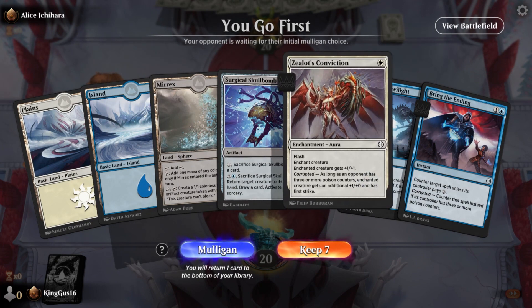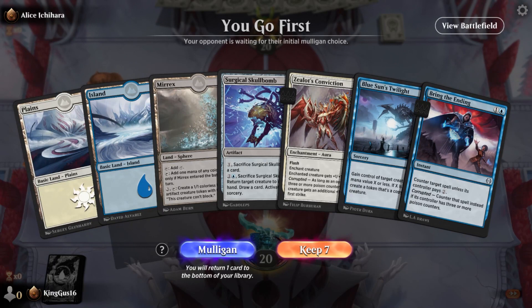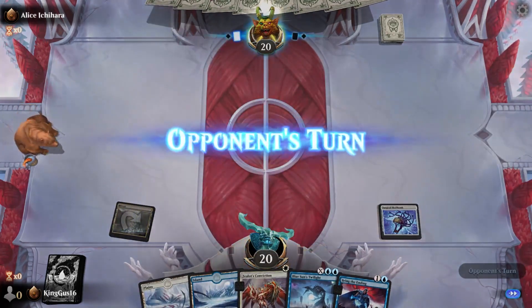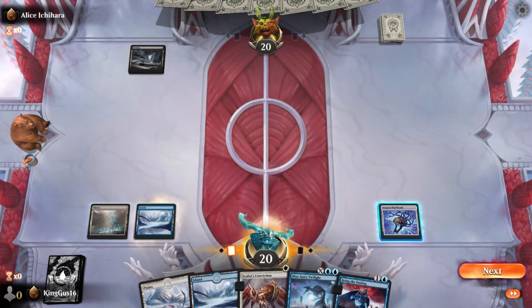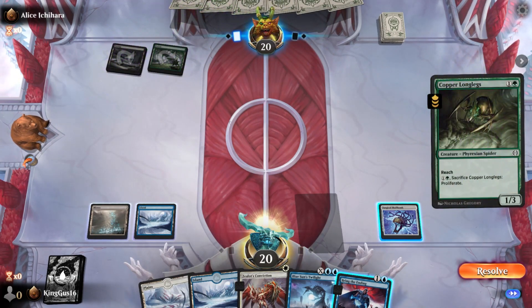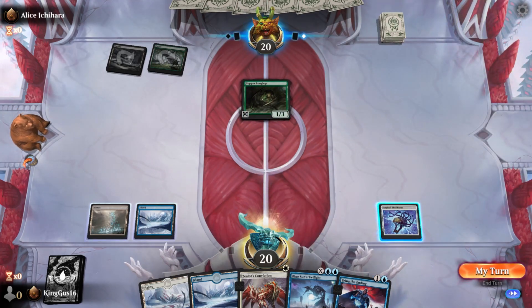I think I keep this - you know what, Gus, this is your show. I'll let you do it. It's not a good hand but I'm gonna keep it. Sometimes we can't go with what's good, but it could be worse. That's the thing - it could absolutely be worse. Just pass. If nothing else I have the Counterspell draw mana and Counterspell mana. Oh, that's fine - he can have that. That's just a 1/3 speeder.